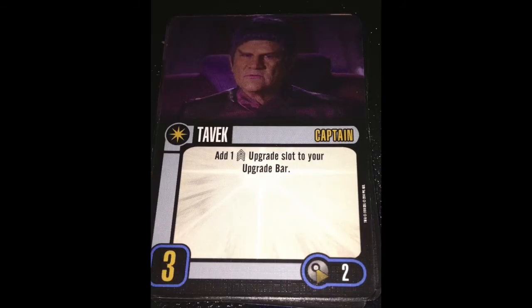Tavek: skill 3 captain, 2 points. Add 1 crew upgrade slot to your upgrade bar. I would like to see him get a little bit of Bounty Kirk — all of your Vulcan crew cost minus 1 SP. Simple discount, but a great little fix to incentivize you to run some Vulcan crew. A nice little reward — to me, that's a win-win.